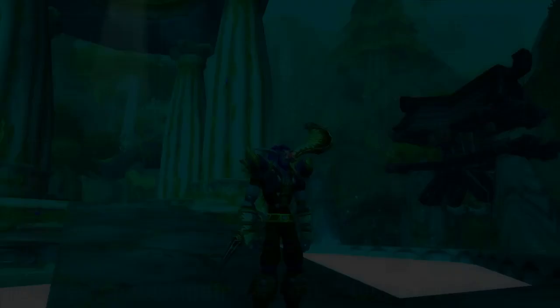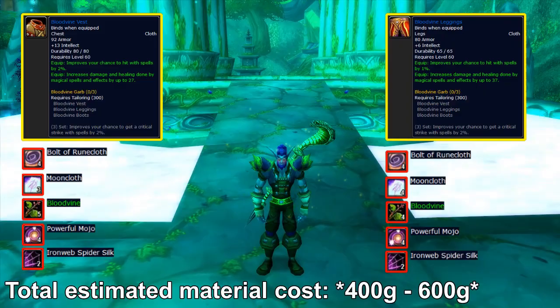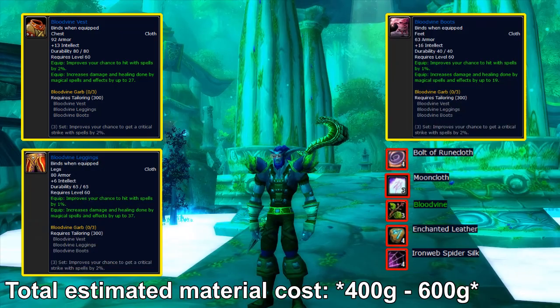We'll close the show in a grandiose fashion — the fireworks being the Bloodvine set, available from Phase 4 in Classic with the release of Zul'Gurub, and it's a banger like few others. The set includes the Bloodvine Vest, Leggings, and Boots. Each item has the same stats in varying amounts: intellect, spell damage, and increased hit chance. The set bonus increases your spell critical strike chance by 2%, as if the individual pieces of gear weren't strong enough on their own.